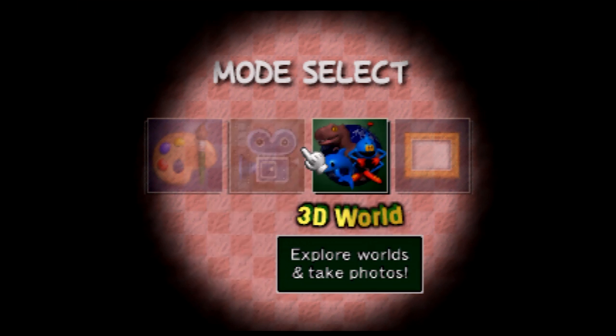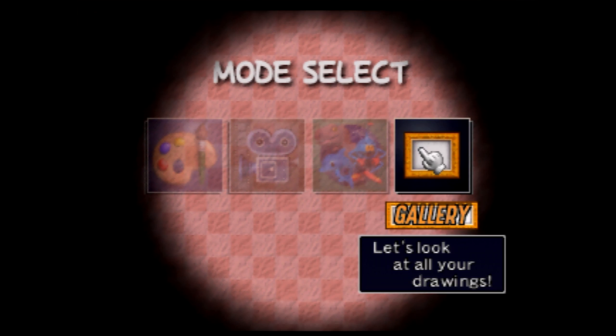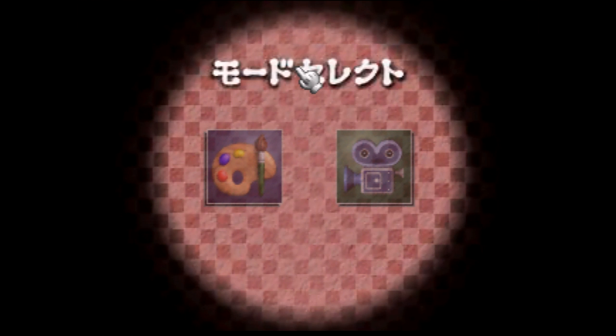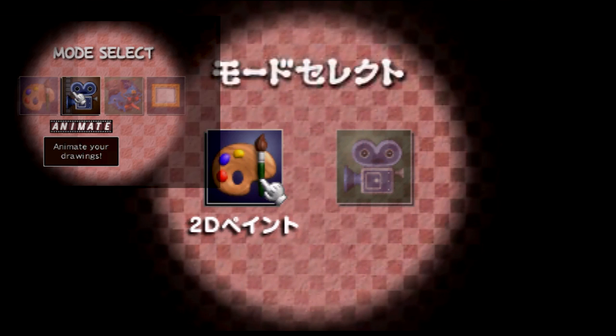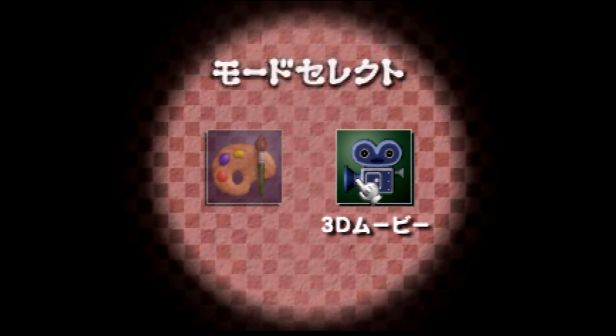Here's the main menu. From left to right, we have 2D Paint, Animate or Capture Footage Mode, 3D World, and Gallery. Here's the prototype — only two options. On the left we have 2D Paint Mode, and on the right we have the 3D World Mode, although here it's called 3D Movie, and it uses what became the Animate icon in the retail for its 3D Movie Mode. There are no separate gallery or animation capture modes in this prototype because they were incorporated into the 2D Paint Mode.